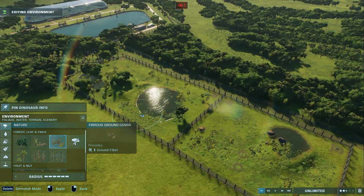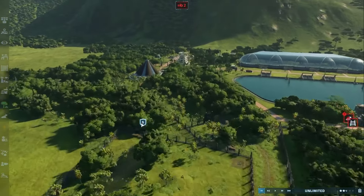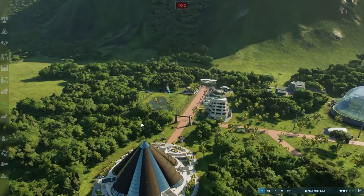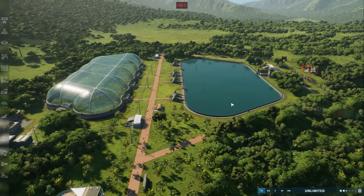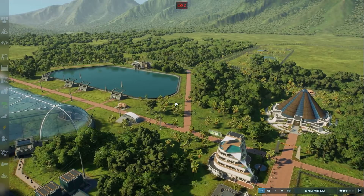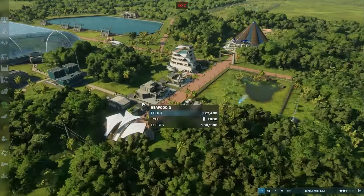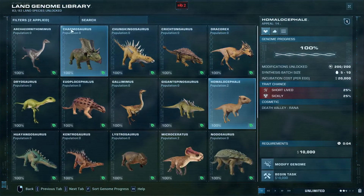Cool, nice — that is not too bad. So we have a functional park tour ready to go. We have the first bit of track laid for the gyrosphere, and we have a Megalodon and a Mosasaurus in the lagoon. That is a fantastic start to things.